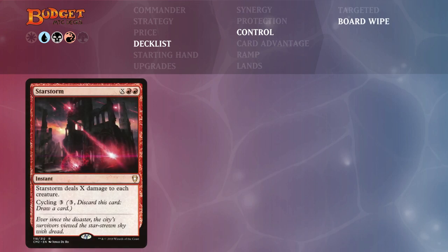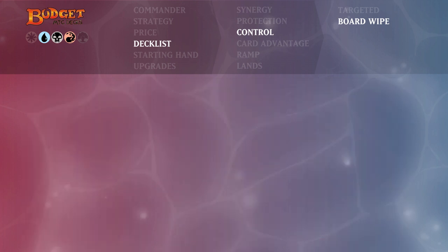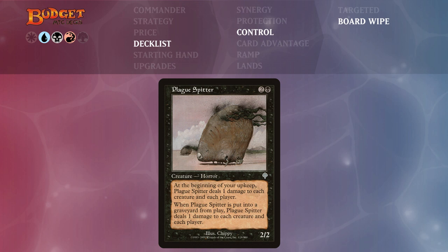Moving to the board wipes — Star Storm, Sulfurous Blast, and Caldera Hellion. Nekusar has four toughness, so if we pay five mana for Star Storm we deal three damage to each creature and Nekusar survives. Sulfurous Blast can be played in our main phase to deal three damage to each creature and player. Caldera Hellion deals three damage to each creature when it enters the battlefield — in all cases Nekusar survives but we can clear out tokens and aggressive creatures. Plague Spitter for two and a black deals one damage to each creature and player at the beginning of your upkeep and again when it's put into the graveyard — great for consistently destroying one-toughness creatures every single turn.